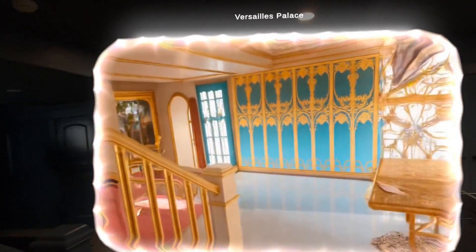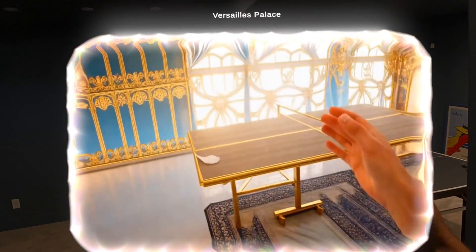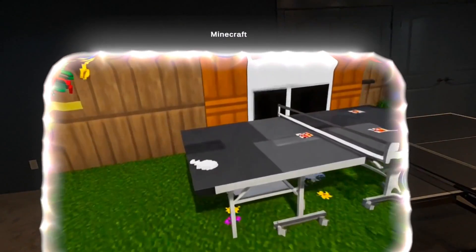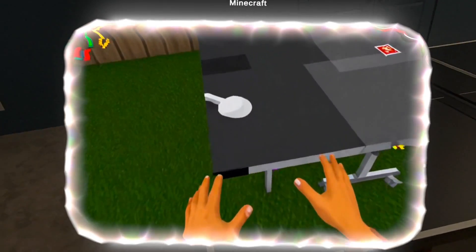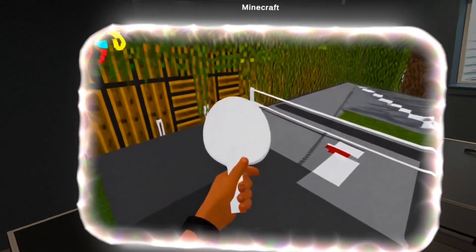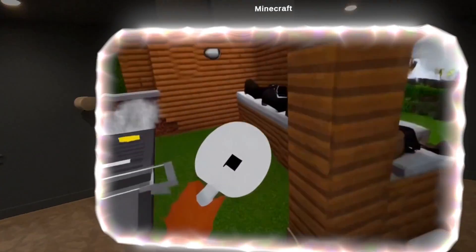Now we can also tap for a random new environment. Minecraft. Here's the ping pong table. Paddle here. I mean, that is crazy.